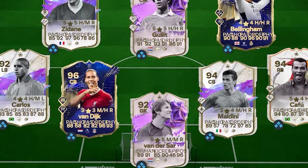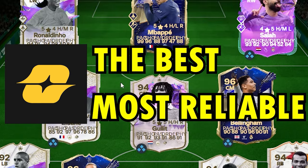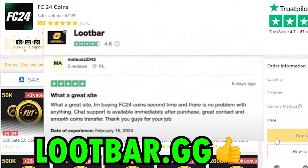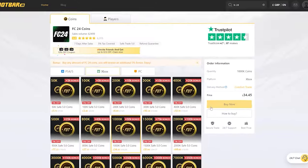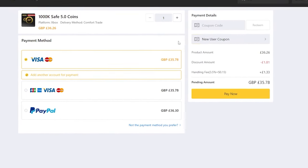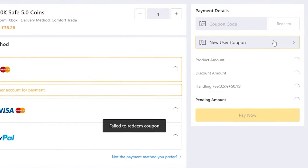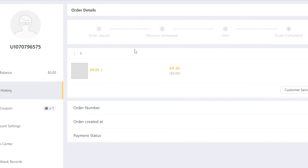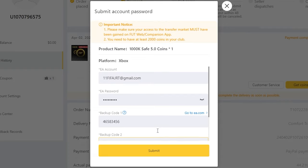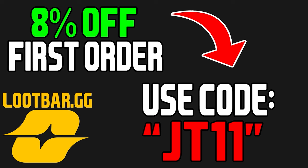If you're looking to improve your team, make sure you're heading over to LoopBar.gg. They are the best and most reliable coin service you can find, with the best 24-hour manual customer service you cannot find anywhere else. Make sure you are using the code JT11 — 8% off your first ever transaction, and then 5% off every time after that. Once you've gone through the payment, you'll get your coins within the next 24 hours, absolutely guaranteed. With the code, you'll also get 5% more coins on every transaction. Click the link in the description or down in the comment section below.